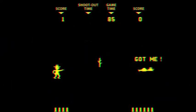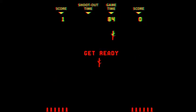Each time you shoot your opponent, they will fall backwards and their hat will land on top of them and there will be a graphical "got me". After shooting an opponent, an obstacle will be placed on their side of the playfield.